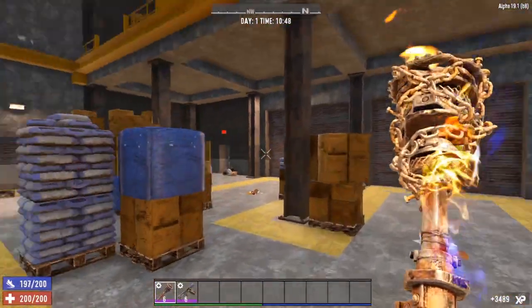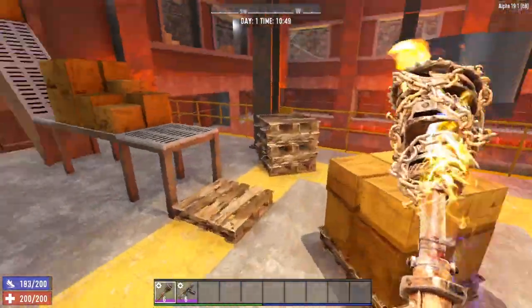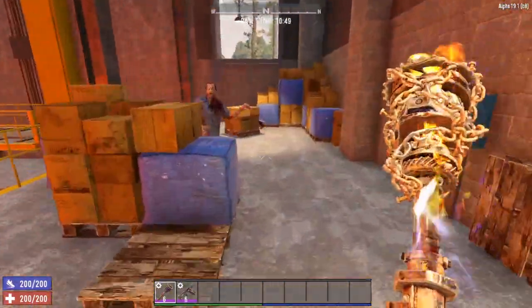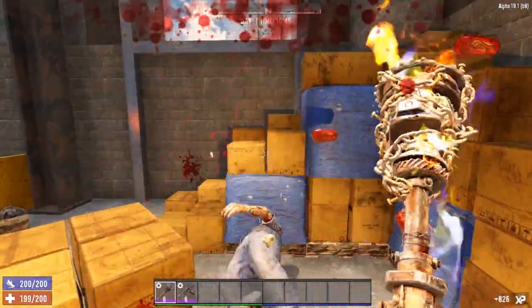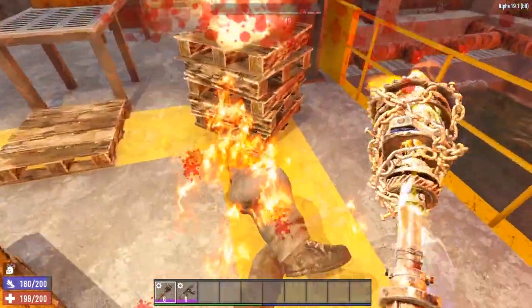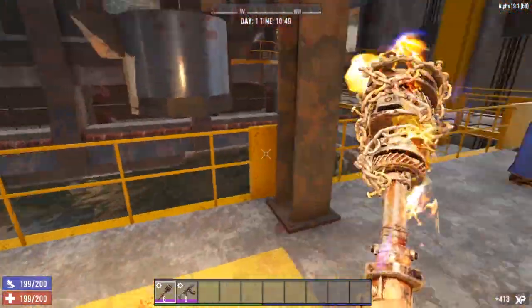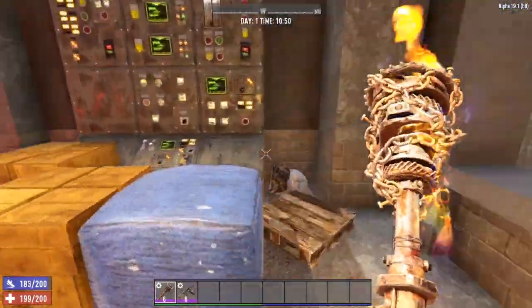We have yet to have to bring out our shotgun — this is strictly with the club. We're not sneaking around, we're not going slow, we are just smash-mouth straight ahead. And if they get an occasional hit in on us, no worries — we take next to no damage, and with Healing Factor we get that damage healed up in no time.